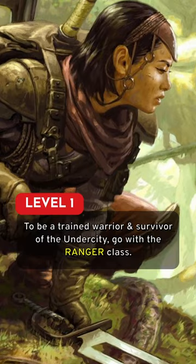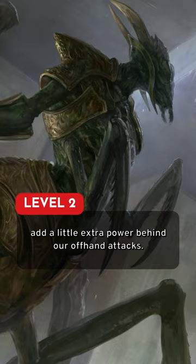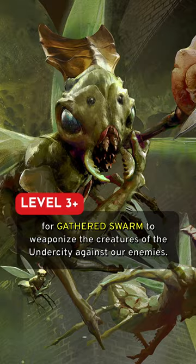At second level, choose the two-weapon fighting style to add a little extra power behind our offhand attack. Then at third level, pick the Swarm Keeper subclass for Gathered Swarm to weaponize the creatures of the Undercity against our enemies.